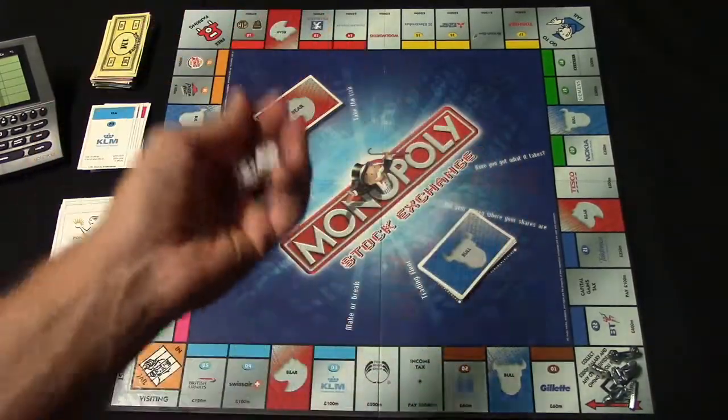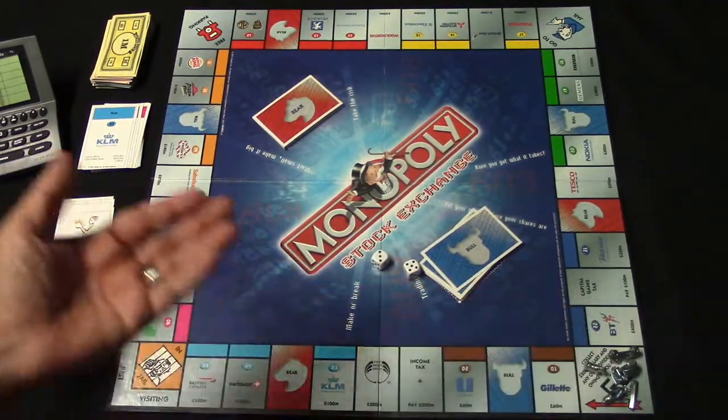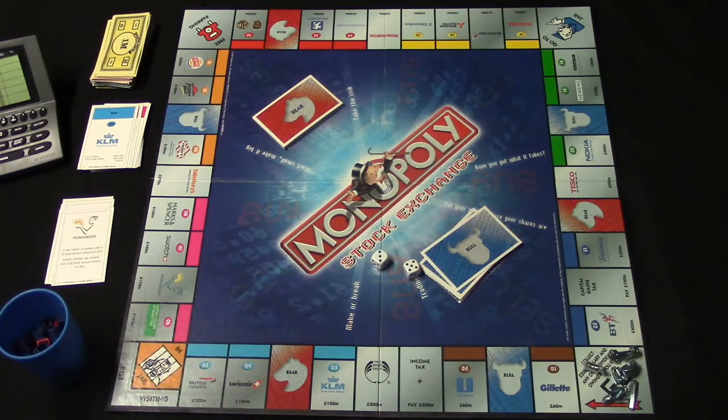You have two dice. You roll them and move your token that number of spaces. If you roll doubles, you get to go again. But if you roll doubles three times in a row, you go to jail.